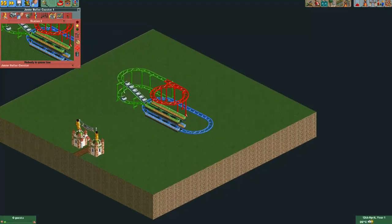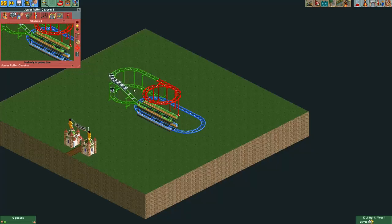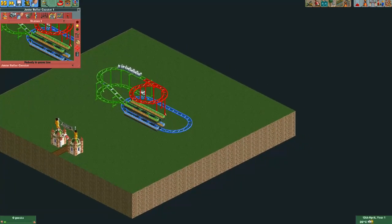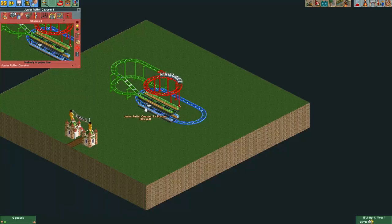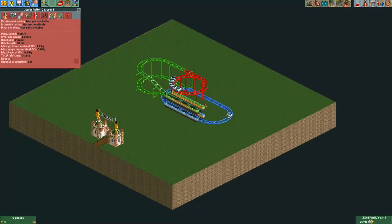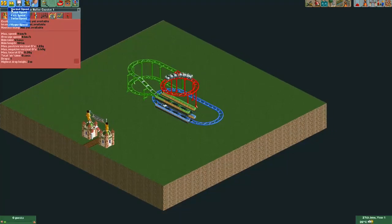I've split up the train now. This part of the train will be on the top track — normally I would make this part really long so it would fill up the track, but this is just a demonstration. This part of the train will be on the infinite track, and the bottom part of the train is here at the station.